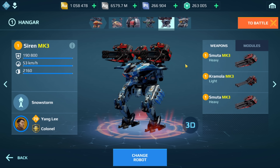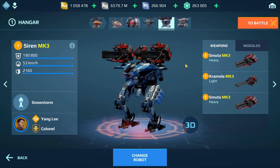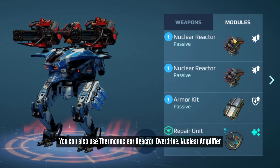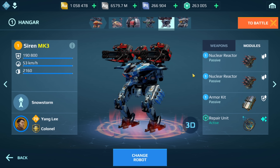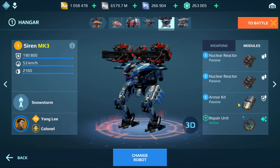The first option is the cheapest one, for players who have a Siren that's MK1 level 9 and below — I'd say between level 7 and 9. You want two damage modules. We have two nuclear reactors here, but if you have thermonuclear reactor, overdrive, or nuclear amplifier, I would use those instead. We have armor kit, and if you have heavy armor kit, balance unit, repair amplifier, or last stand, use those instead.